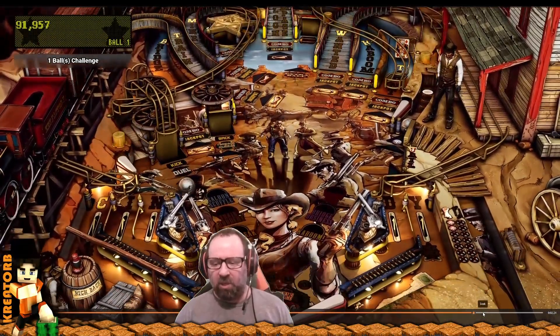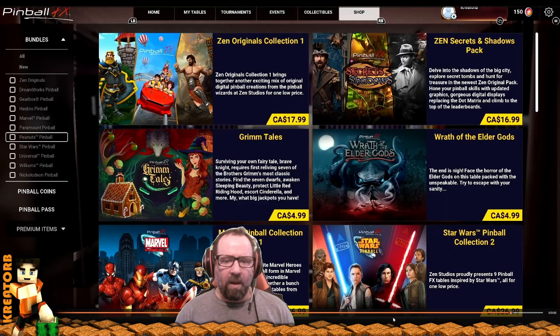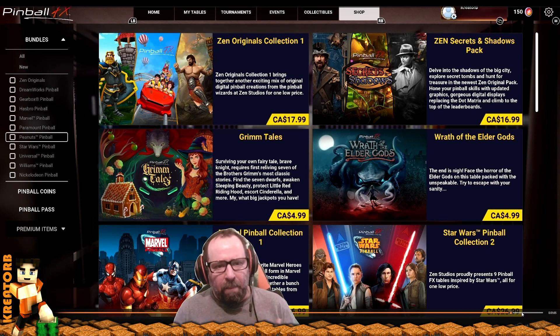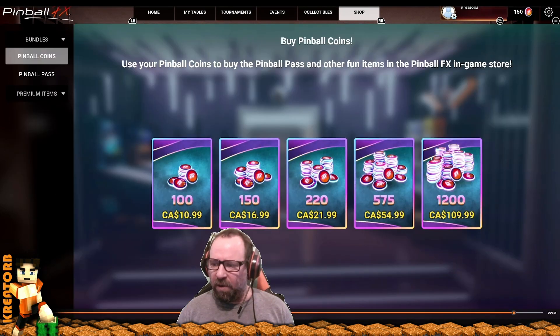Let's see what these coins are that the devs sent me and what we could do with them. In the game we have coins — you can see them in my top right corner. To add a pinball table to your collection you have to pay, and you can see the Canadian prices here. I'm sorry, but I think they're a little bit astronomical.